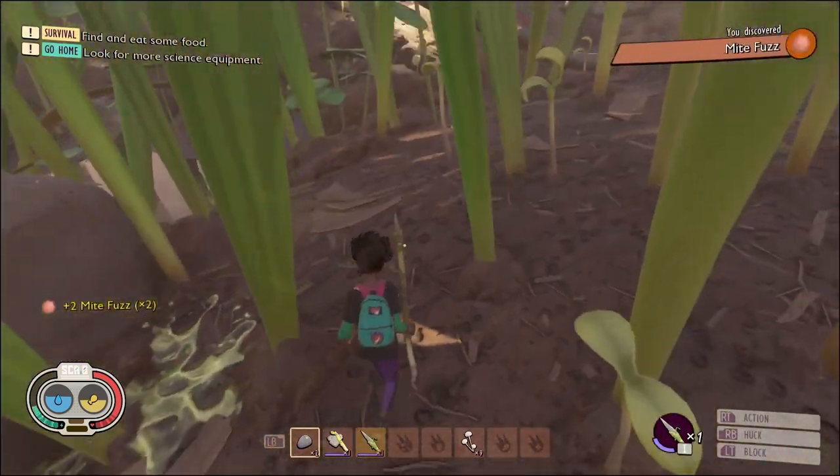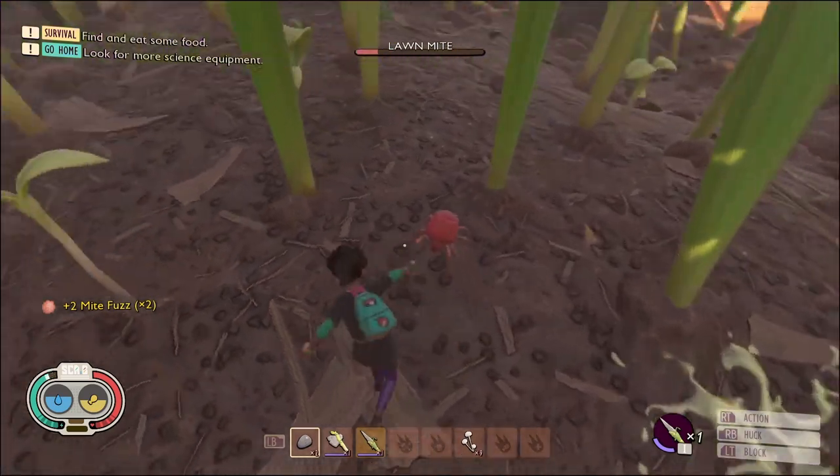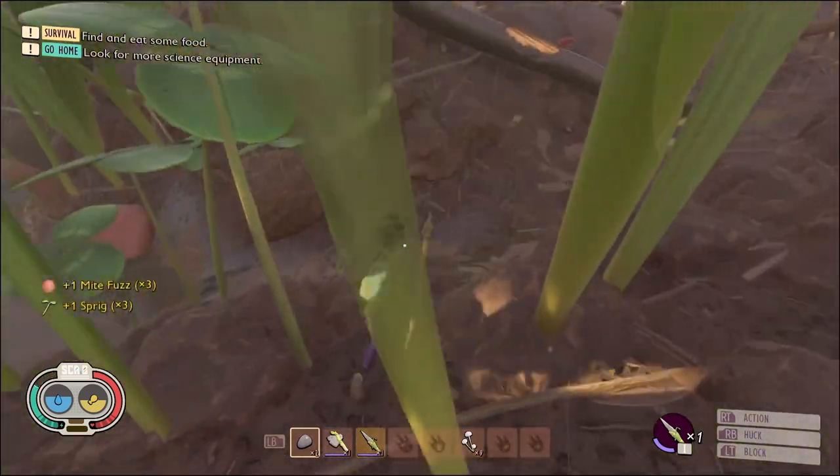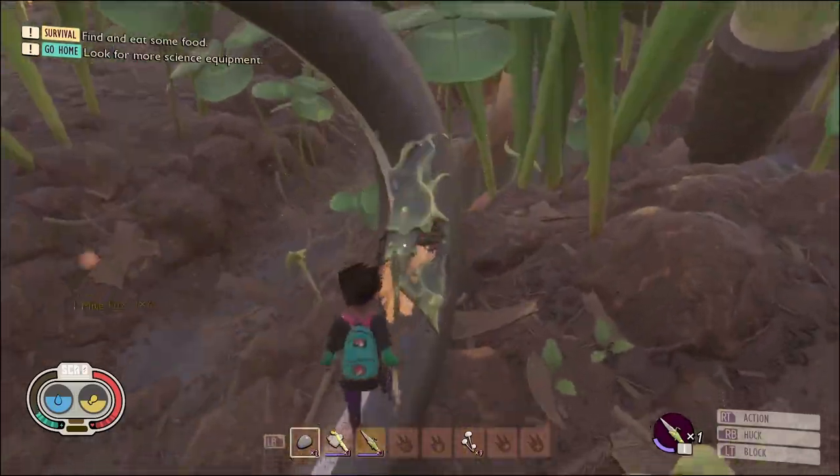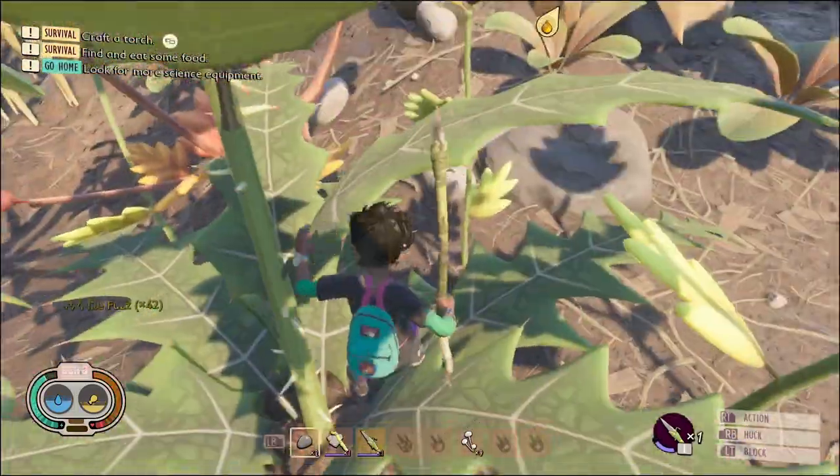To make arrows we're going to need mite fuzz as well as thistle needles. So I'm going to come down here by the laser and take down all these lawn mites, then grab as many thistle needles as we can manage.